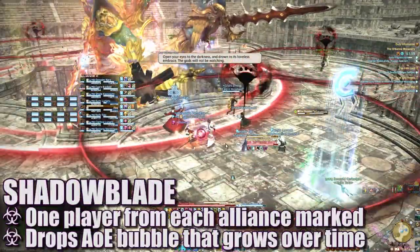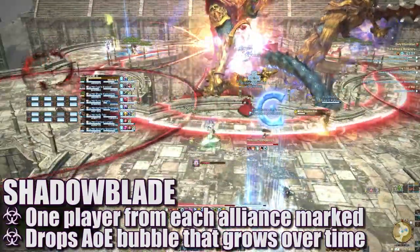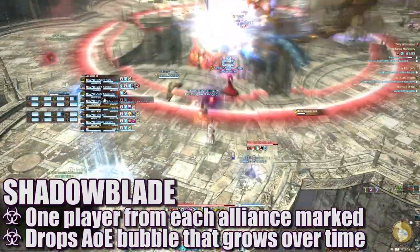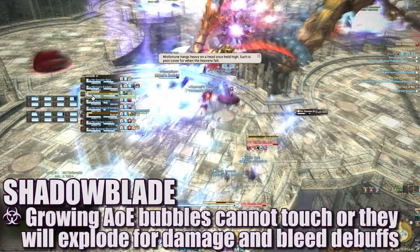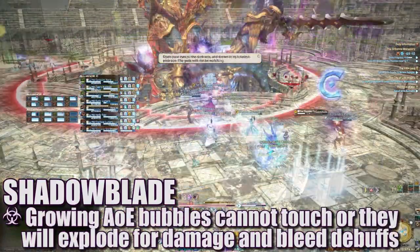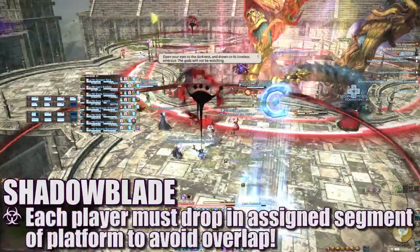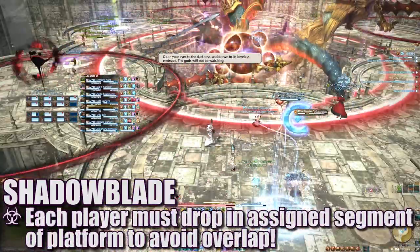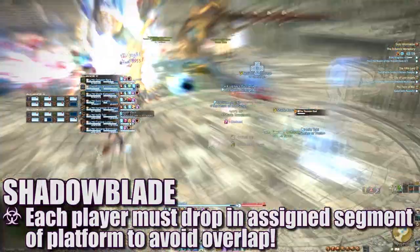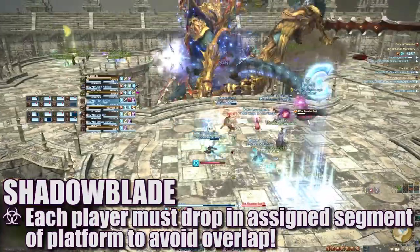Shadow Blade will mark a player in each alliance with a large red marker. After a short time, this player will drop an AoE underneath them that grows over time. If two of them end up touching, they will explode, deal high damage, and apply bleed debuffs on all players. To handle this, each alliance can use the platform to their left or clockwise as their drop-off point for Shadow Blade, ensuring ample room to avoid overlap as each AoE grows.